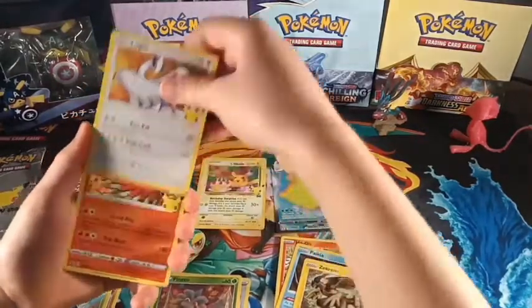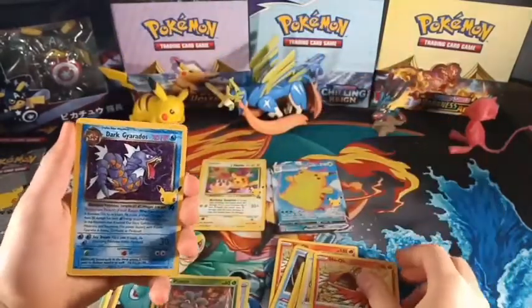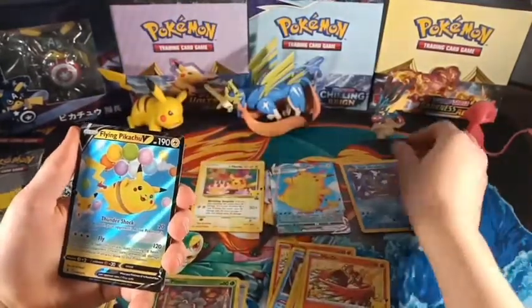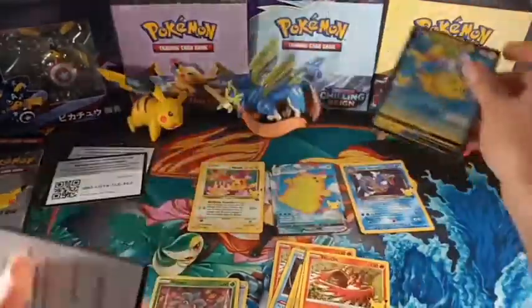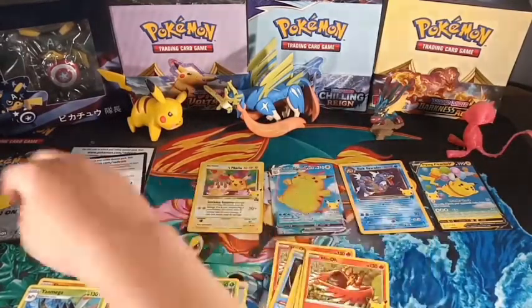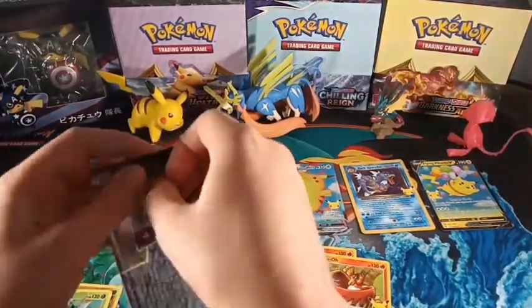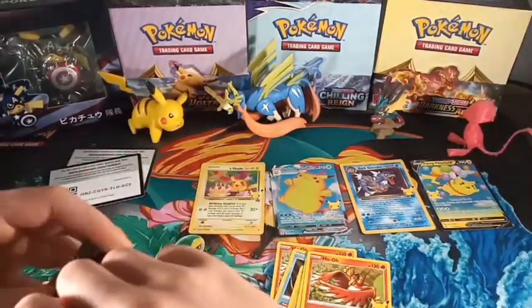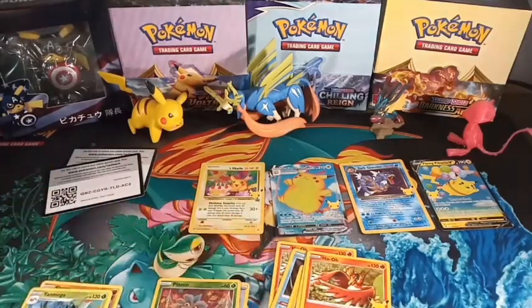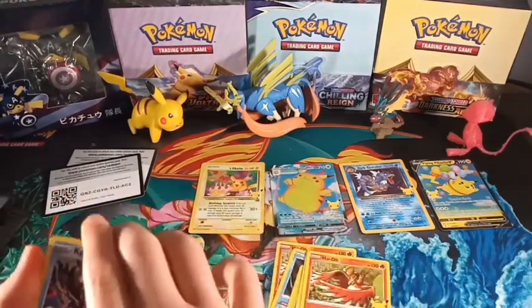So we have Lugia, Ho-Oh, Dark Gyarados — that's so cool — and then Flying Pikachu V. So basically that means we've got one cool card out of nearly every single pack. I hope you like the cards that we've got at the moment because they might be the last ones.